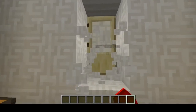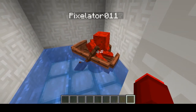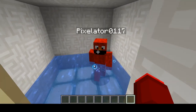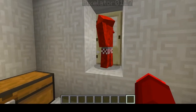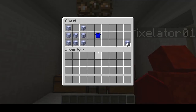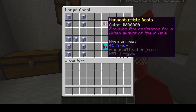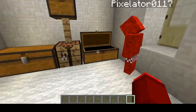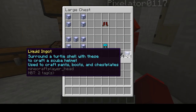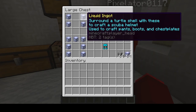So here's Pixelator0117, also known as D-Ratchet65, who is currently in a boat. First, there's the new liquid armor. You can find liquid ore underground, which then smelts into liquid ingots, and then you can use that to craft this armor. So which one do you want to look at first?